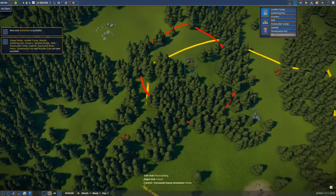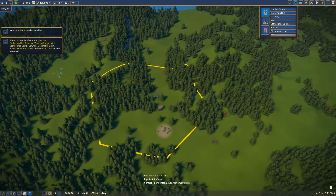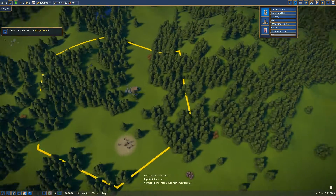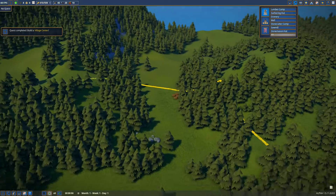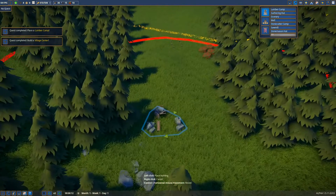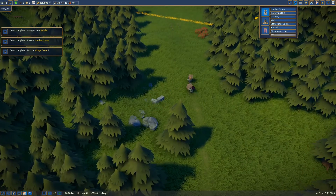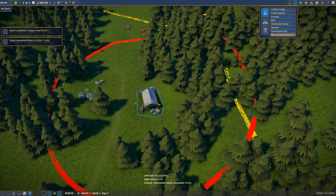Lumber camp — I know how to read — I'm gonna put it right here in the middle of the woods. Gathering hut, and we should also go to the villager list and make somebody a builder. I'm gonna make two builders because that'll make my life a little easier. I'm gonna throw a gathering hut right next to these berries and unpause the game. We'll also need a stonecutter right here next to these stones, and a stonemason hut across the way.